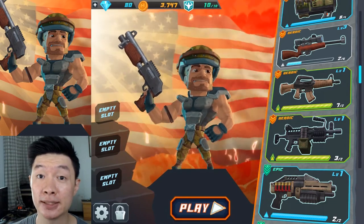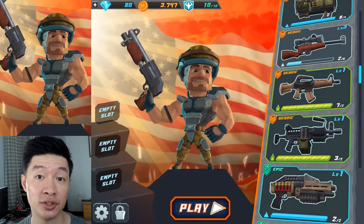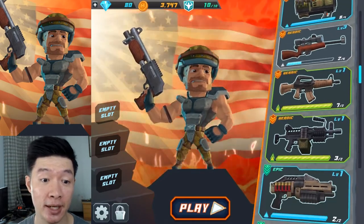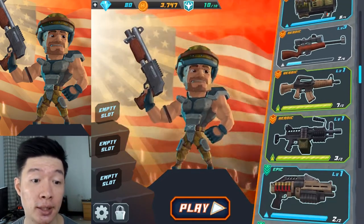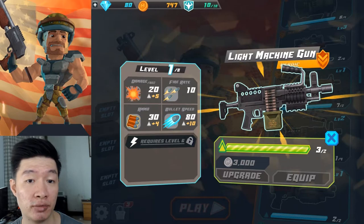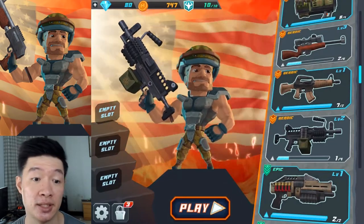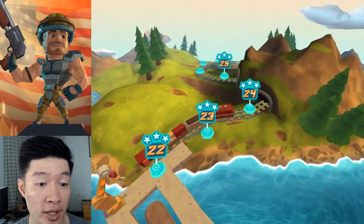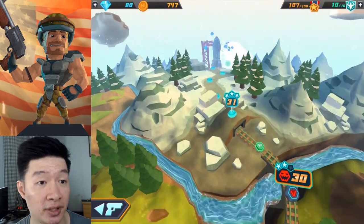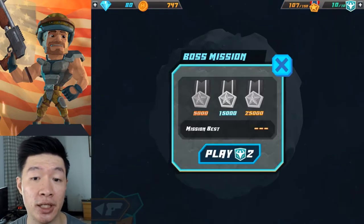Welcome back with MaxHorky, and this is gameplay for Major Mayhem. We are going to fight against the boss for stage 40 today. So let's get started — I'm going to find which weapons to use. I want to try something new. How about this light machine gun? It's not really that strong against the highest level of enemies since it's just level 2, but I'm going to try this out. It's going to be fantastic with the challenges at stage 40.